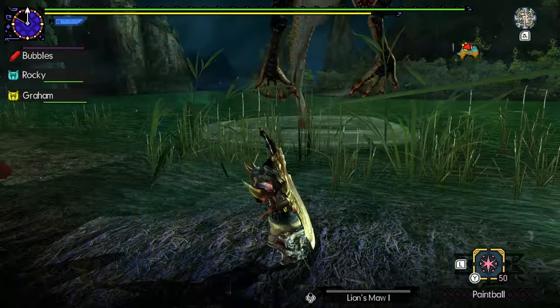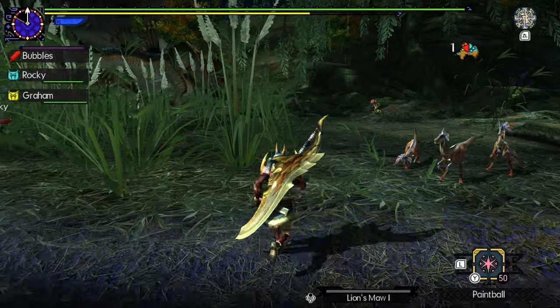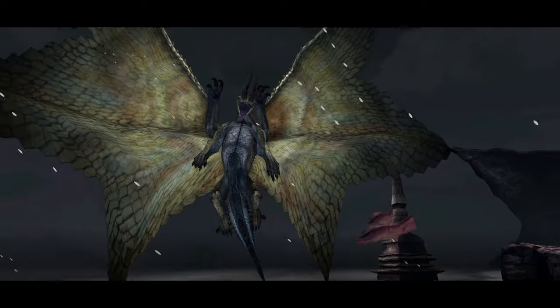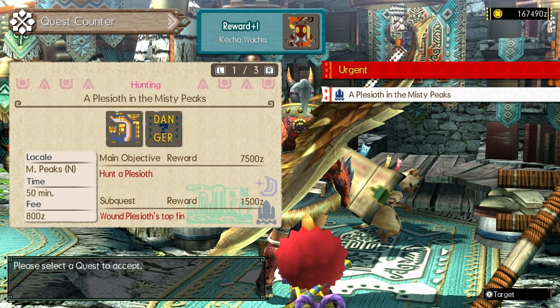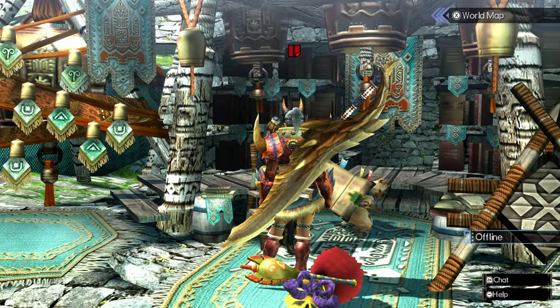Hello everybody, my name is Pyrak and in today's video we've got a pretty exciting one. We've got a first time monster for me, being the Plessio, as well as a Shigaru Megala, which I actually haven't fought that much and I didn't fight too much in Rise, at least the base form. Risen Shaggy's everywhere, but definitely not the base one. There is a second monster on the quest, which is a little concerning. I don't know what it would be, but we should probably bring Dunk Bombs.